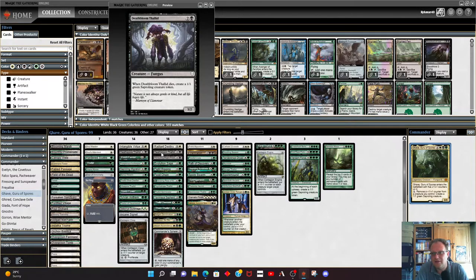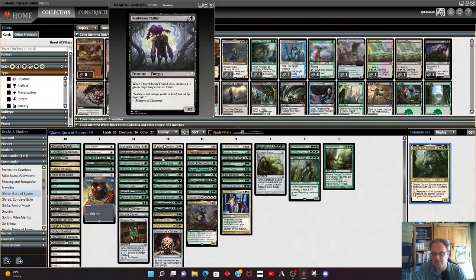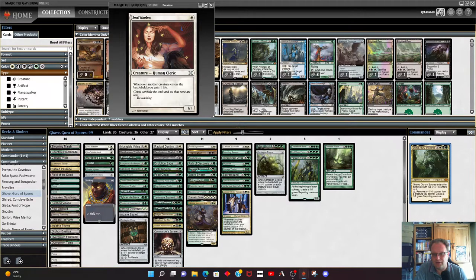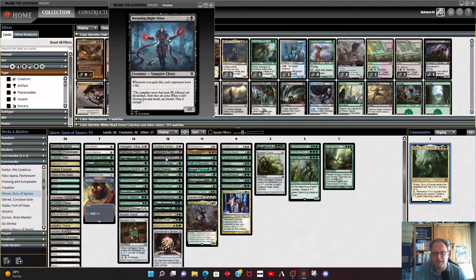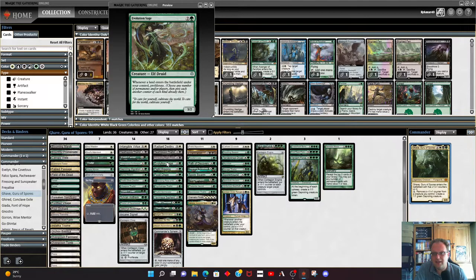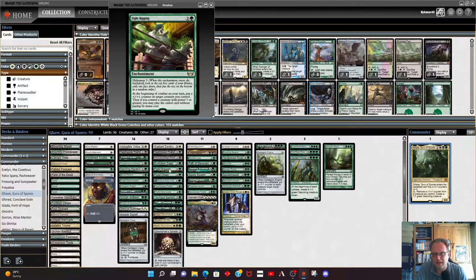Deathbloom Thallid is in here — when it dies it gives us a saproling. Morbid Blight Priest is in here — we're going to gain some life from various sources and it seems like a reasonable plan to potentially drain our opponents as we gain life. Evolution Sage does the proliferate thing — once we've got a few funguses in play with some spore counters, when we start playing lands we can proliferate them up quicker. Fight Rigging works with the plus one plus ones to make our creatures a bit bigger.